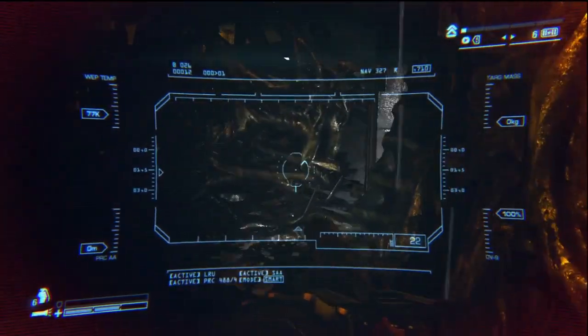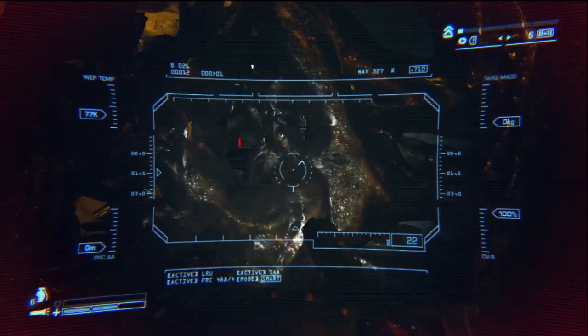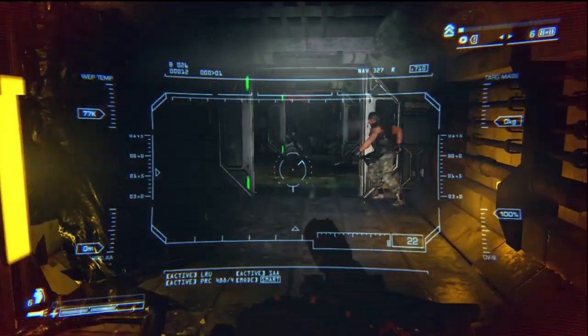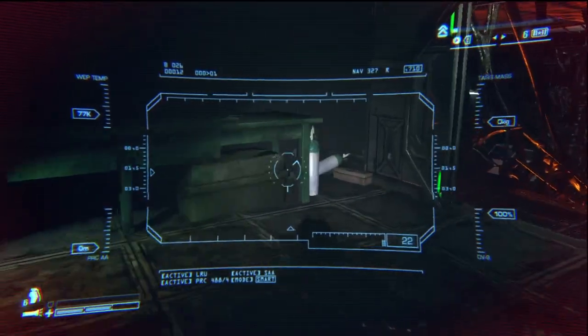Gorman's pistol is probably the easiest legendary weapon to find in Aliens: Colonial Marines. If you just listen for the moment when O'Neill says something's not right, follow him after you've cleaned out the area of aliens with the smart gun, and he will literally walk right past it.